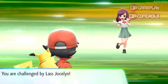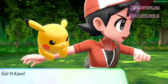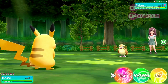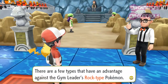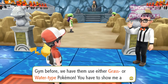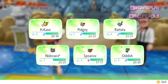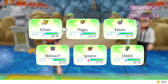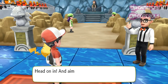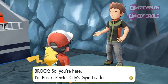Battles are as strategic as ever, with the classic turn-based rock-paper-scissors formula of certain Pokemon types being stronger than others being as engaging as it always has been. But the game just feels a little too easy at times. In fact, you're not even allowed to enter one of the gyms until you have shown that you have a Pokemon that is super effective against the gym leader's type. I mean seriously - if I want to go in and fight rock specialist Brock without a water or grass type and promptly get my behind handed to me, then surely that's my prerogative. Well, apparently not.